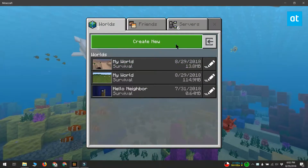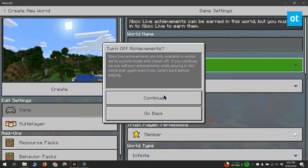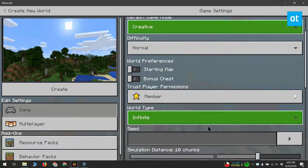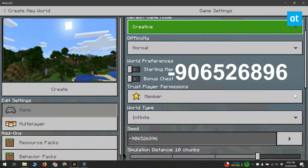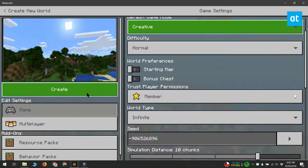Open Minecraft and click the play button. On the world screen, click Create New and then click Create New World. On the Create New World screen, scroll down and look for the seed field. Enter the seed value here, give your world a custom name and choose whether or not you want to create it in creative or survival mode.